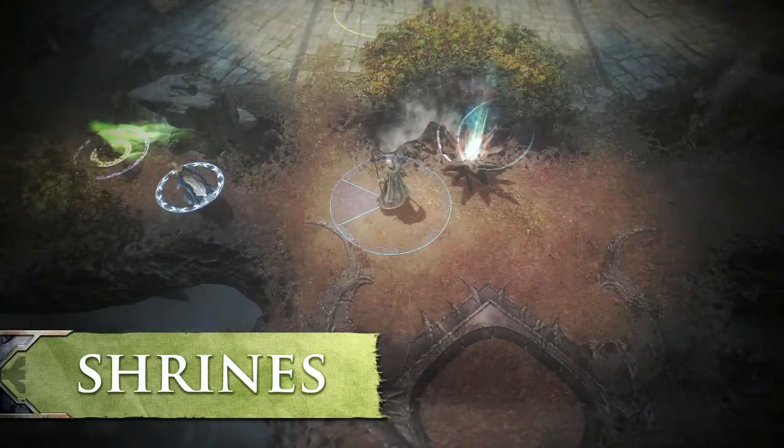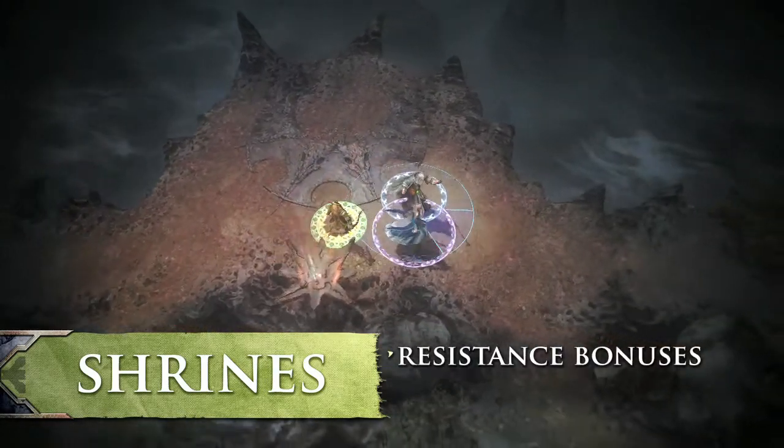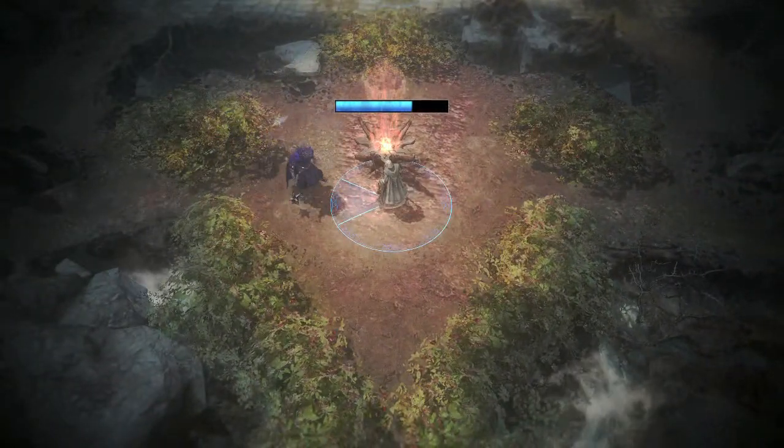Shrines are unique structures in the jungles between the lanes that, when captured, give your team powerful bonuses. It takes just a few seconds to capture a shrine, but enemies can disrupt this by nearing it.